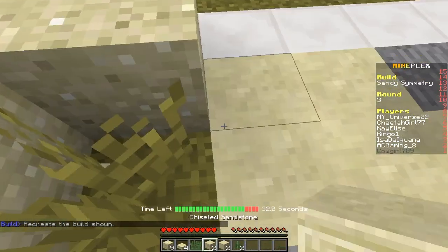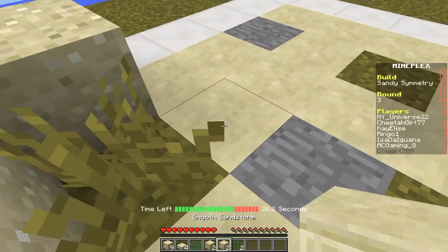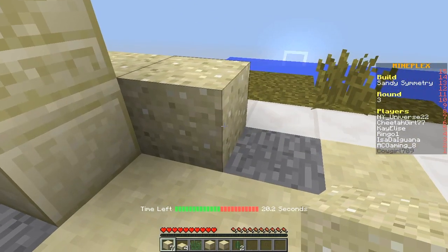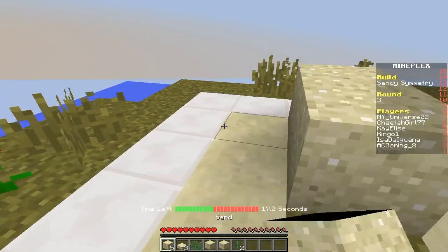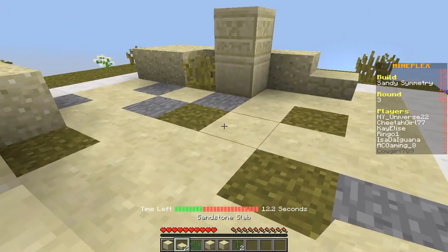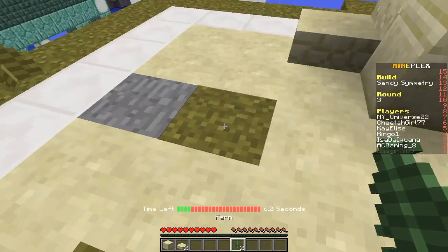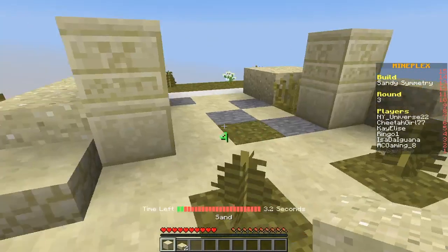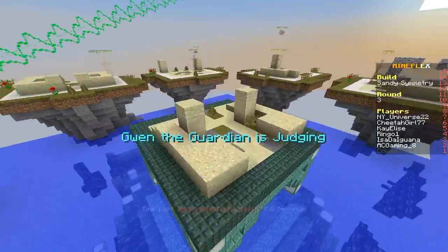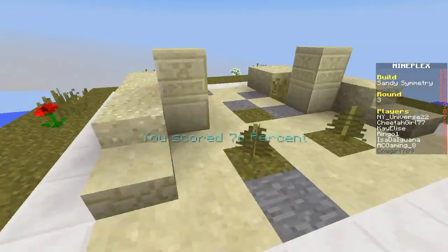Whoops — all right, I think this goes here, or right here. Oh my gosh, I can't stand it. All right, there you go, like that I think. All right, here — how did this go? I'm gonna get as close as I can. All right, that was probably completely off. Oh, these go on top — all right, I got a 76 though, so that's all good.